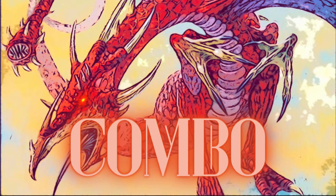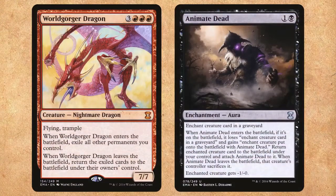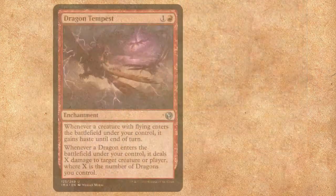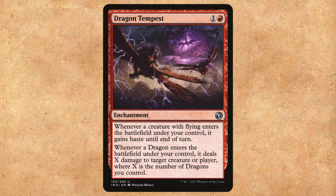This deck can also win through a pretty excellent old-school combo: the combination of Worldgorger Dragon and Animate Dead. Worldgorger Dragon is a nightmare dragon with flying and trample, and when it enters the battlefield, it exiles all other permanents you control; when it leaves, they return. Animate Dead is an enchantment that brings things back from the graveyard. This combo gives you infinite ETBs with Worldgorger Dragon. To convert those ETBs into damage, we have Sarkhan's Unsealing and War Storm Surge. Sarkhan's Unsealing will wipe your opponents' boards and deal damage using Worldgorger's 7 power, while War Storm Surge deals 7 to a target of your choice. Dragon Tempest also turns those ETBs into damage and gives all our flying creatures haste.